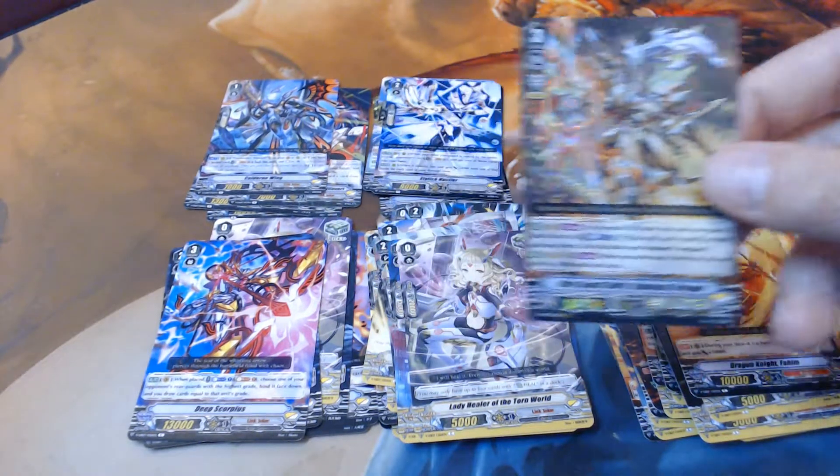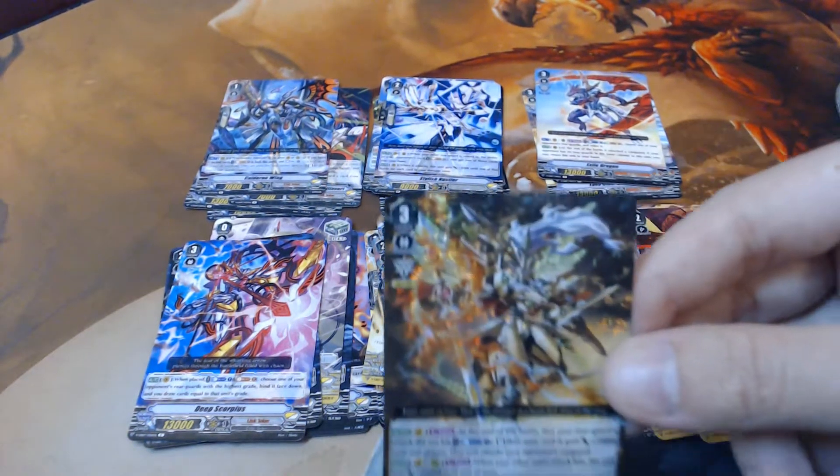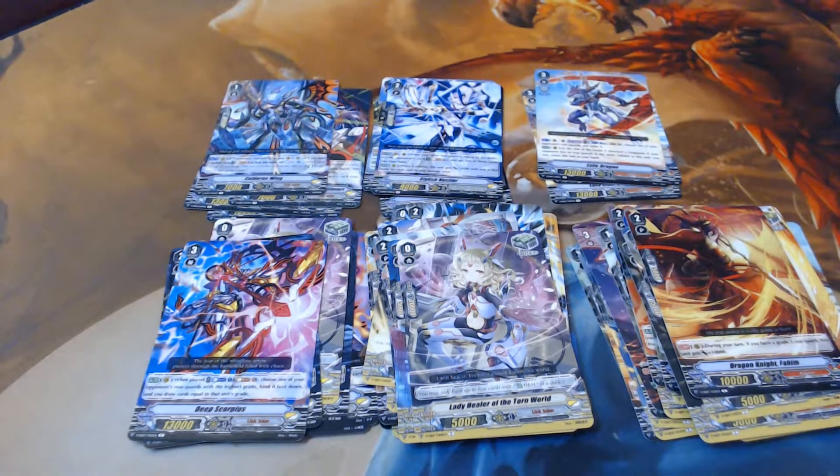Deep Scorpius, Vernal Cracker, Faheem, Super String Theory, Torn World. Hey Xavier, I saw again — Calderon Wing. Ultra Beast Deity Luminal Dragon! On Vanguard: once a turn, at the end of the battle that your rear guard's attack did not hit, Counter Blast one, stand that unit and it gets plus 10,000 power until end of turn, and that unit attacks your opponent's Vanguard. On Vanguard or rear guard: once a turn, when your other unit's attack hits, this unit gets plus 15,000 power until end of turn. Good card.